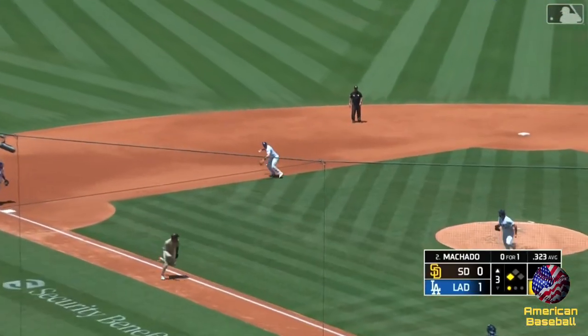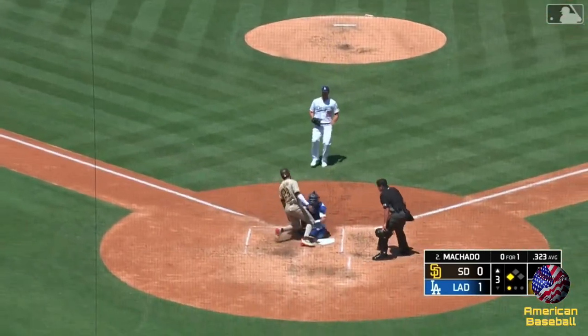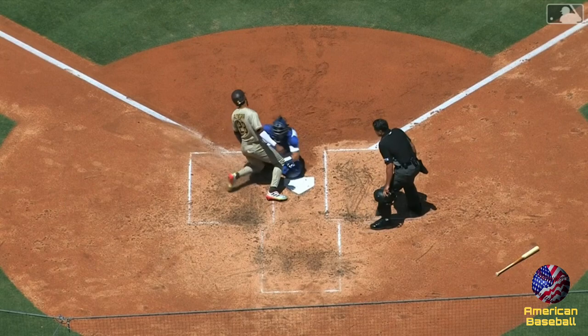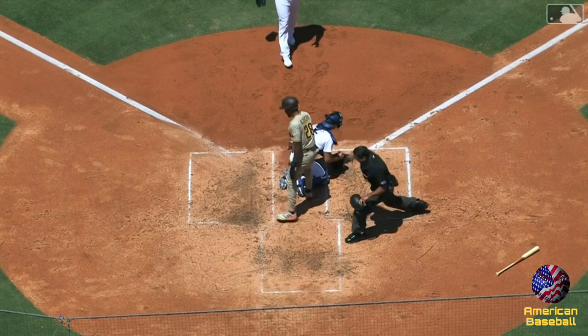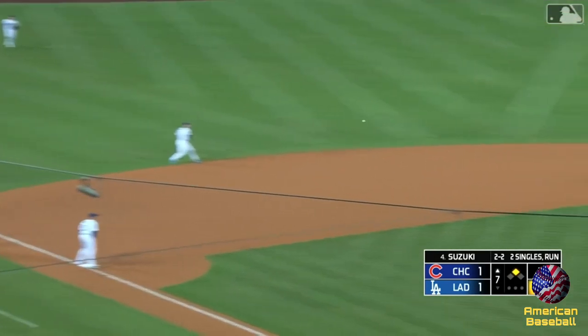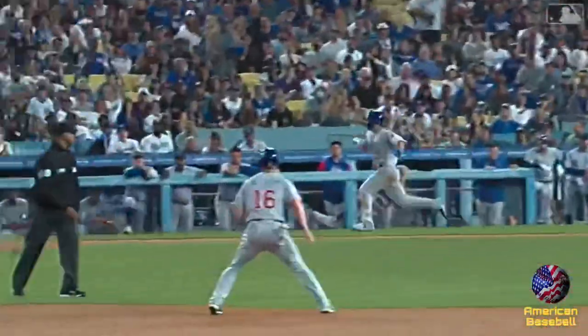Chopper to short — here comes the runner, here comes the thrower. Two out as they get a zip by Hall. Ground ball to the hole — backhand Trey Turner, swings to his feet, hacked by Freeman. Beauty on both ends.